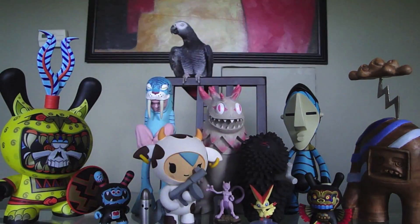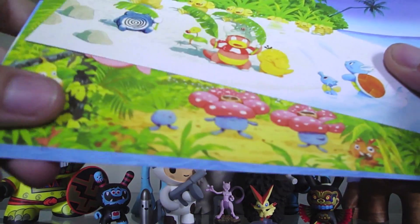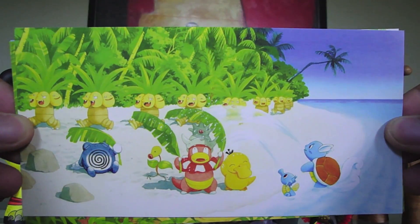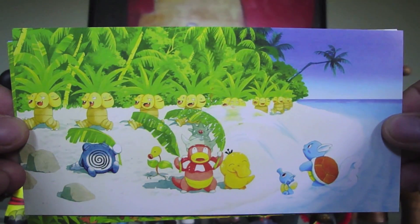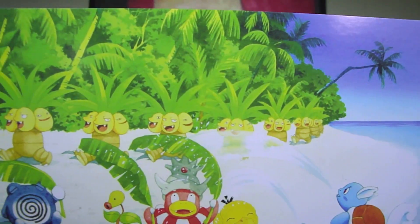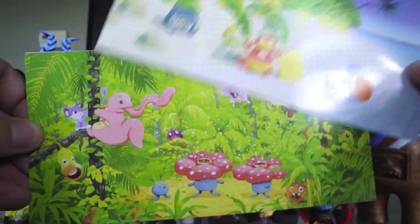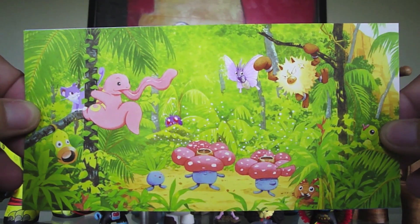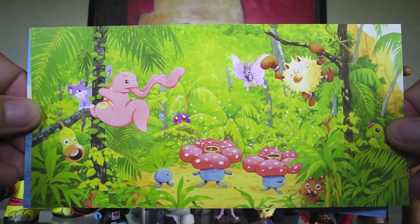And then these — Tropical Island, I think. Something like that. The Slowking and Wartortle and Poliwhirl. The cool Exeggutor in the back. That's really neat. It's supposed to be in the jungle, I think.